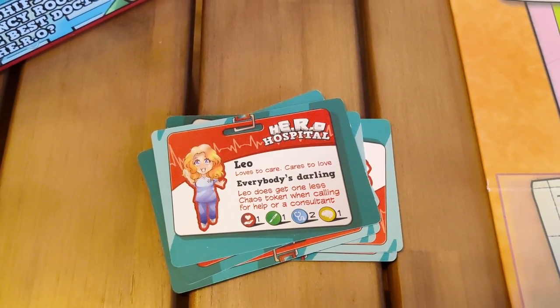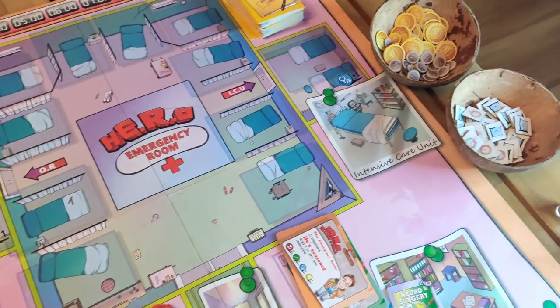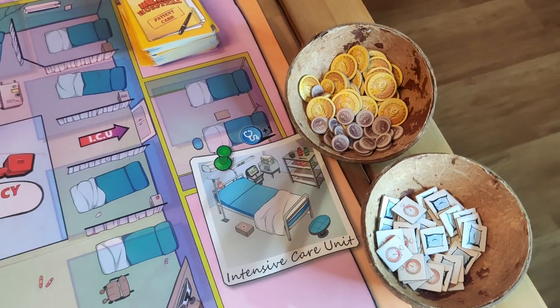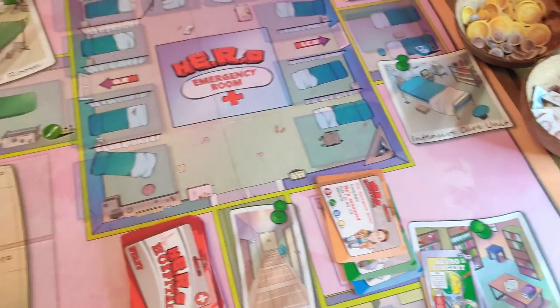Here you can see the hero cards — you can just place them next to the board and give every player the one they're playing as. It's recommended to put all the tokens into bowls to have easy access, and of course to put the standees next to the board to find them more quickly.